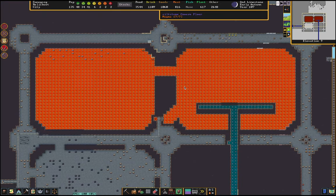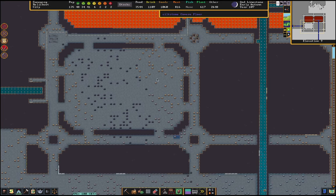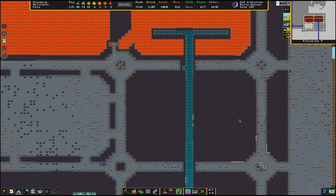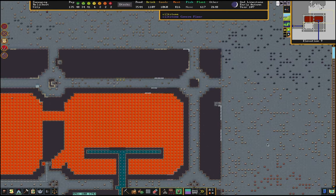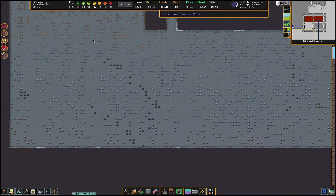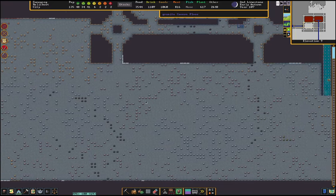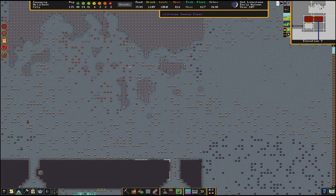We go down a level and can see the inner workings of the base. This is not the main level — there will be no guild halls, no houses, no workshops, nothing below this point. This is now dig area. I've got the bare bones of the base design on this level, but I probably won't do much. What I've begun to do is dig out large swaths of earth to get access to metalworking stuff, bituminous coal, lignite, and all the things that you need.